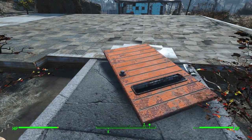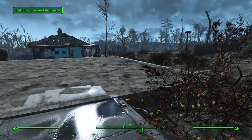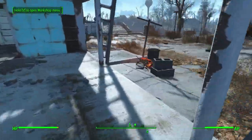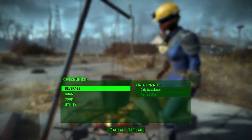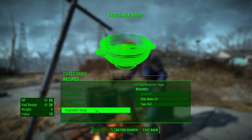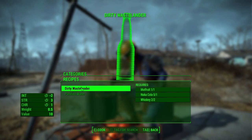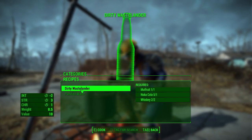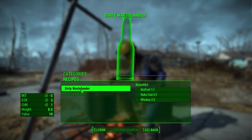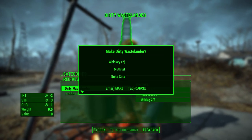This door is bothering me - scrap it. Let's see if we can cook any new things, then we'll be off. Still need carrots and razor grain for most things. Oh wait, here we go - Dirty Wastelander. What does that do? Lowers my intelligence by two, but increases my strength and charisma. I am never going to drink that, but I'll cook it for the experience.